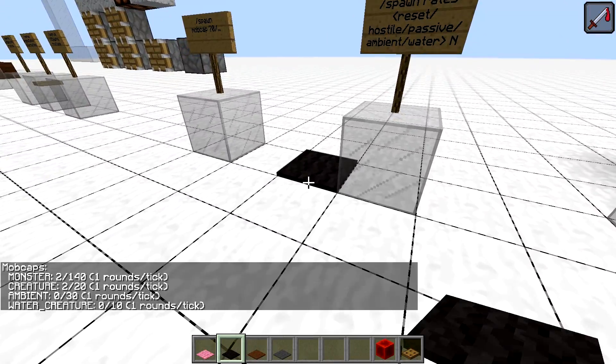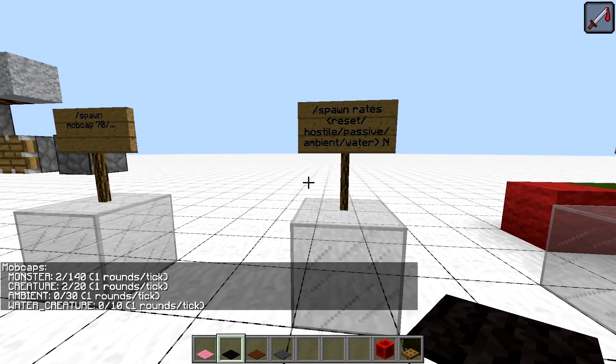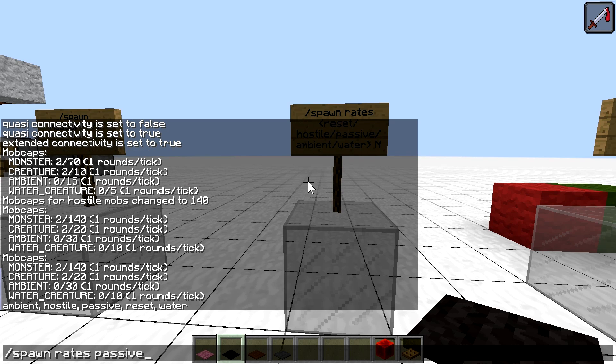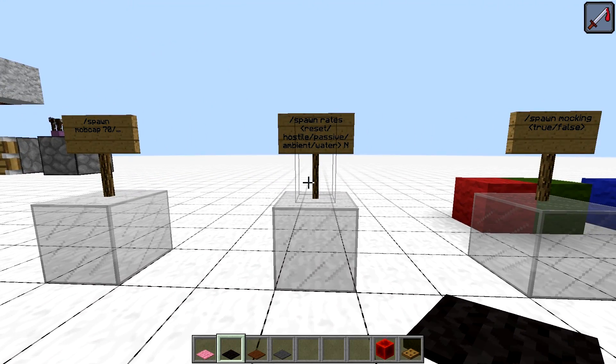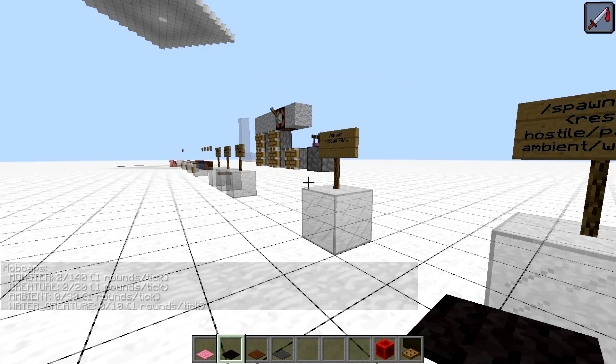Now is the 'spawn rates' command, where you can adjust how many times a particular group is attempted to spawn. By default, each group is selected once for spawning per chunk — that's why we see 1 next to each group. By using 'spawn rates' followed by a mob group name, we can change each group separately, either to 0 or some higher number. To bring them all back to normal, type 'spawn rates reset'.